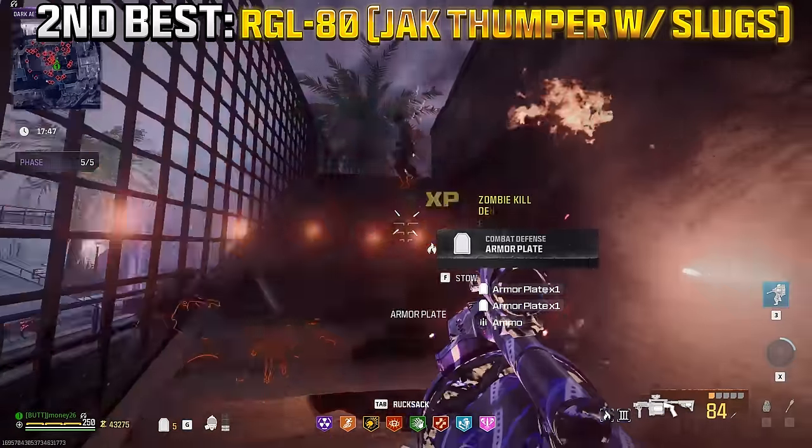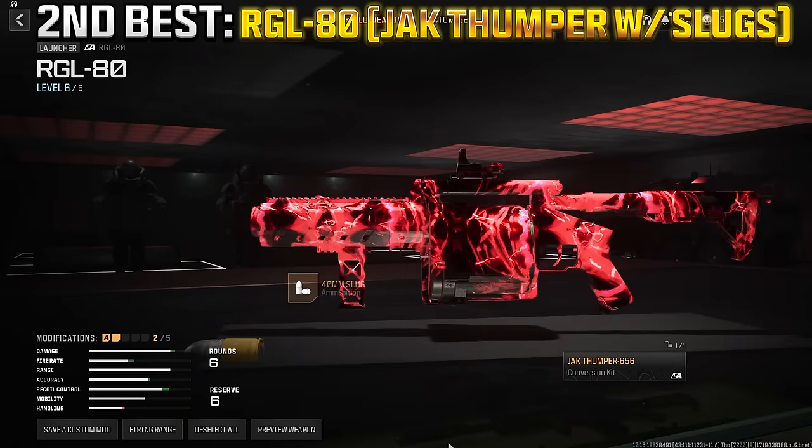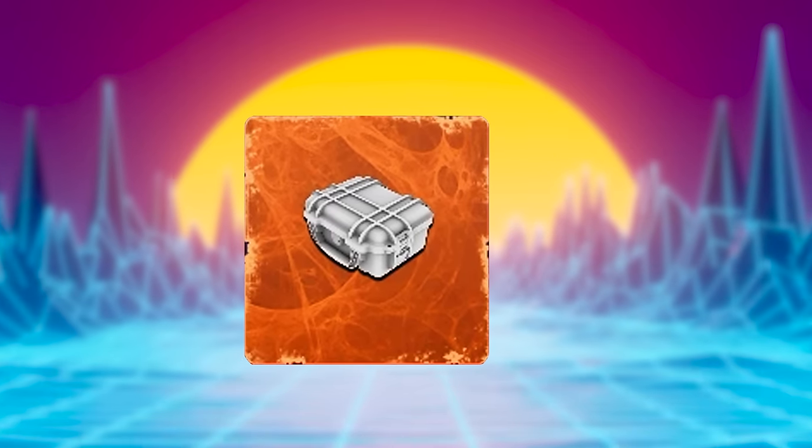If you don't have the Blast Cap Bolts, I would recommend bringing in the RGL-80, and if you have the Conversion Kit for it, go ahead and throw on the Slug Round. If you want to make it even better, if available, go ahead and use your Deadwire Detonators with it as well.